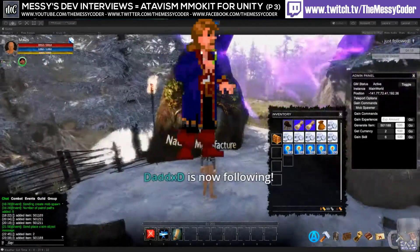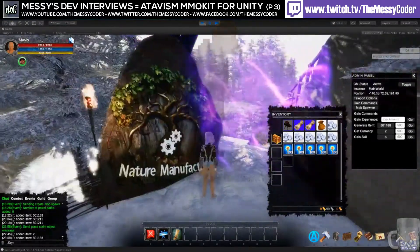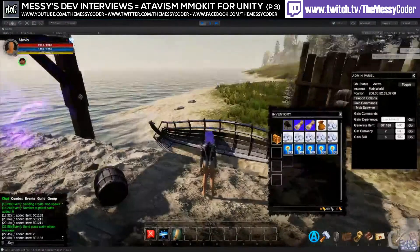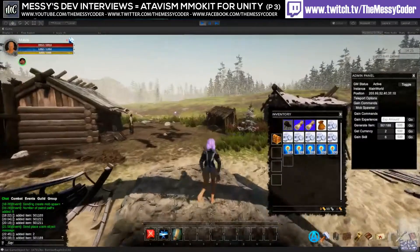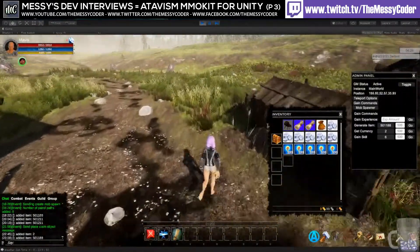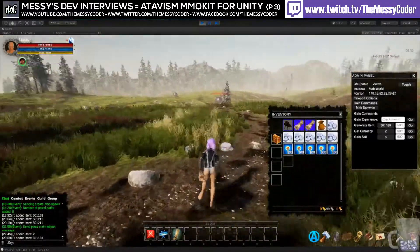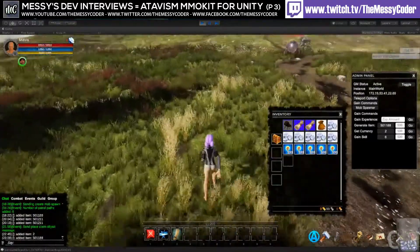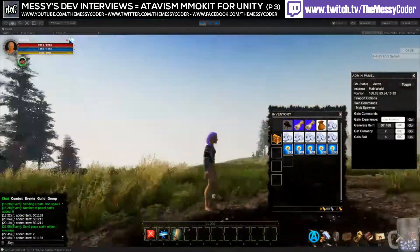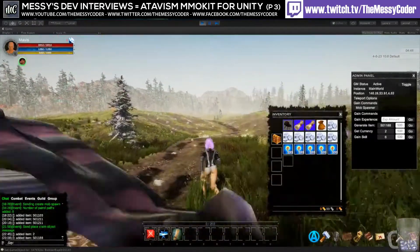Maybe you should work on the run mechanic — is there an issue with it? It's basically the animations. The UMA character is running really funny — the legs are spread like a frog. That's what we are limited by in this demo; it's what's available for free.